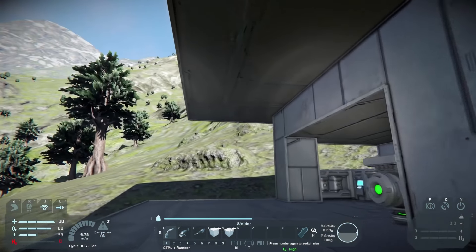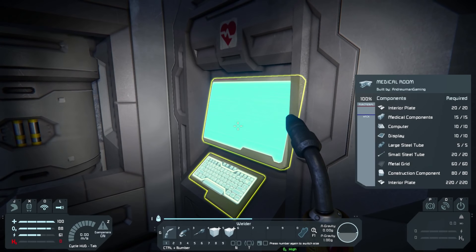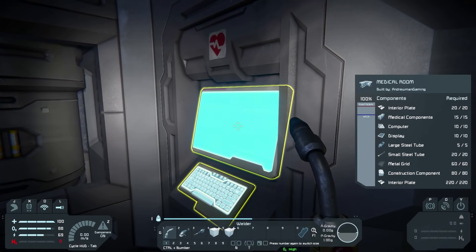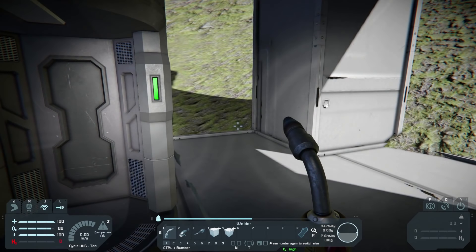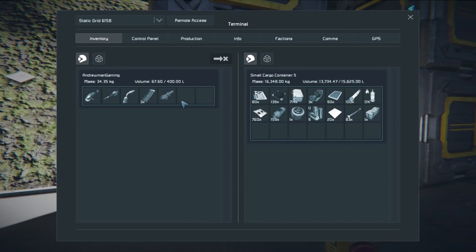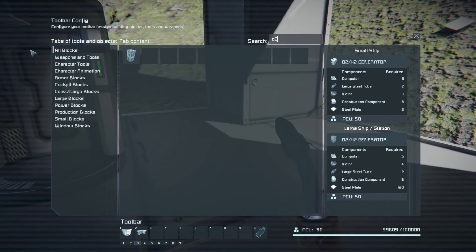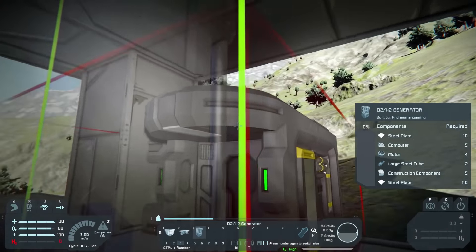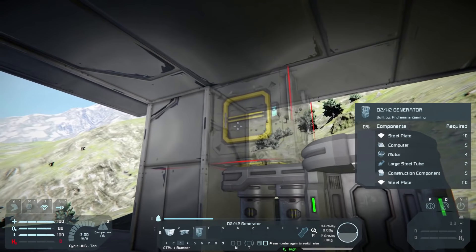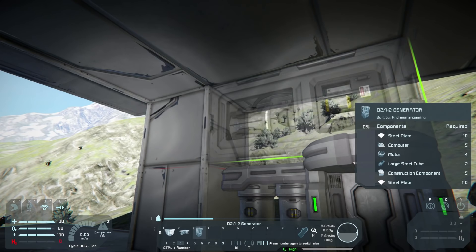It's a bad meteor storm. We've now got this thing built — let's see if it works. We're getting our power back, that's good. Next thing I want is an O2 generator so we can start refueling our H2. Meteor storm inbound, and another one right when the other left off. We can't jetpack here, so we're going to have to sort this carefully.